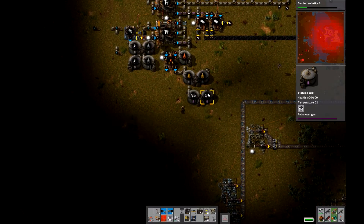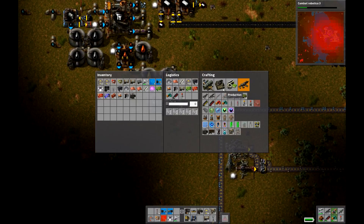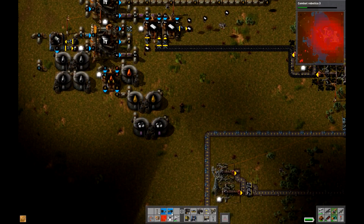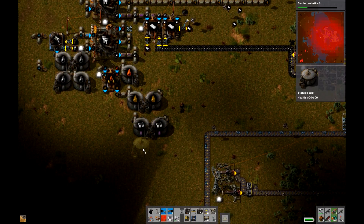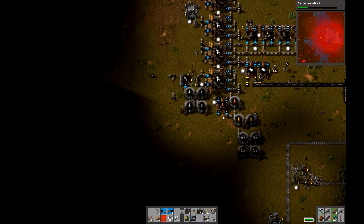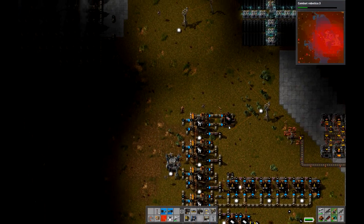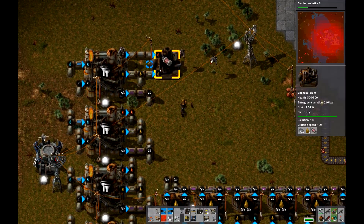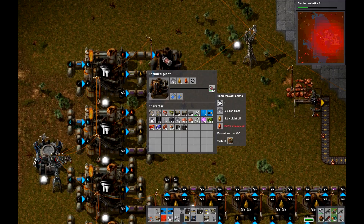We are just loaded up on Petroleum Gas. I'm just going to build a couple more Storage Tanks for now — that'll open up the amount of Petroleum Gas being stored, and therefore the amount of Flamethrower Ammo that I am able to collect.